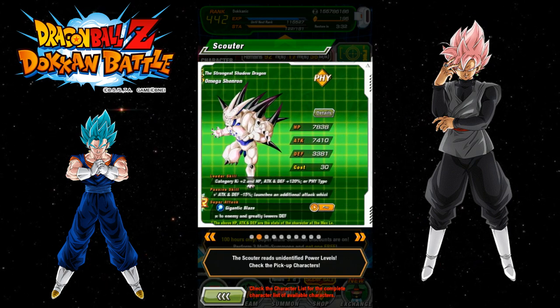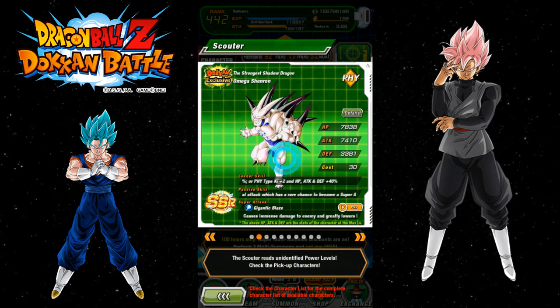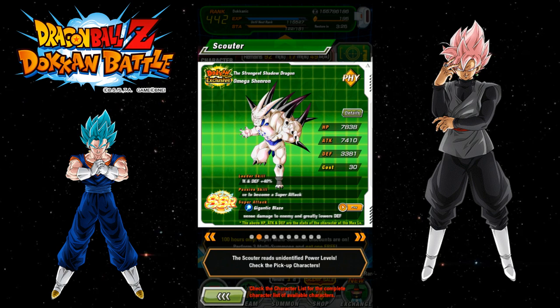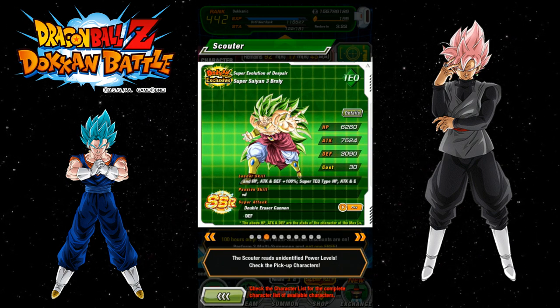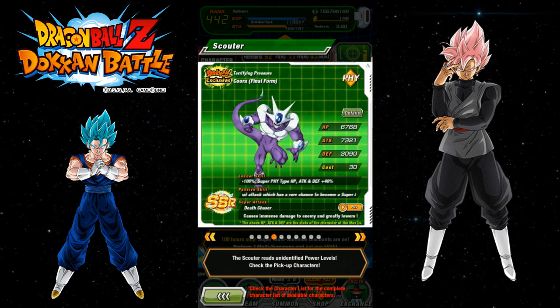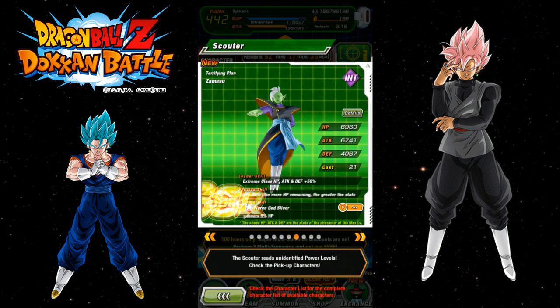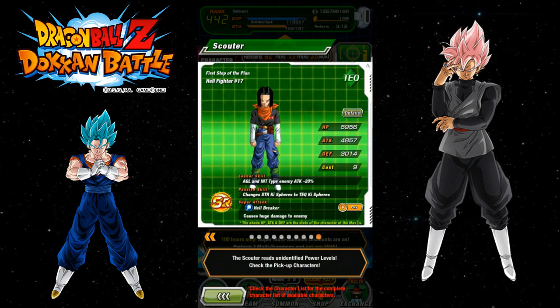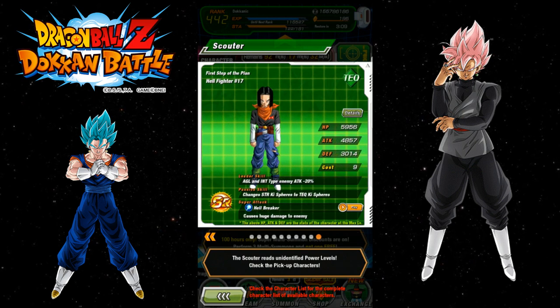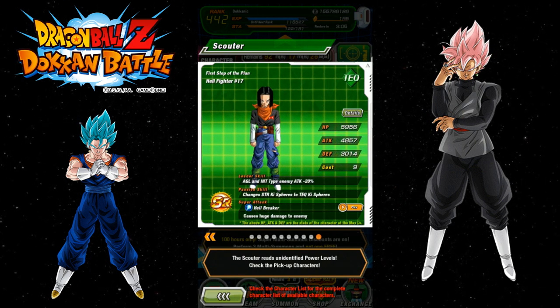I don't have Omega Shenron — I would love to have him for my mono Korra team, that would make it so much nicer, plus then I could probably do super battle road. Broly I'd be okay with; I'd only have one of him, I wouldn't mind a dupe. Korra I definitely want some dupes of. I don't have 17, I already have him 100%. The new Zamasu I would like, and the Hellfighter 17 — I just pulled him. It's actually not in any of the videos that have been released yet, so spoilers.